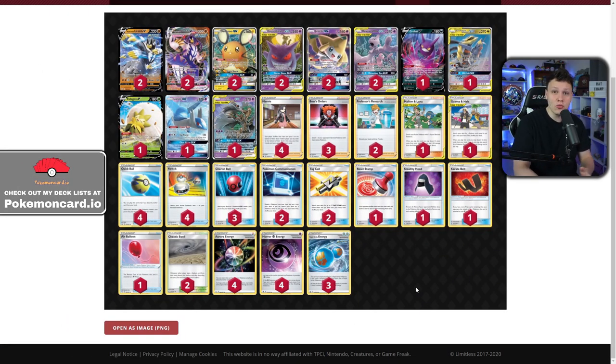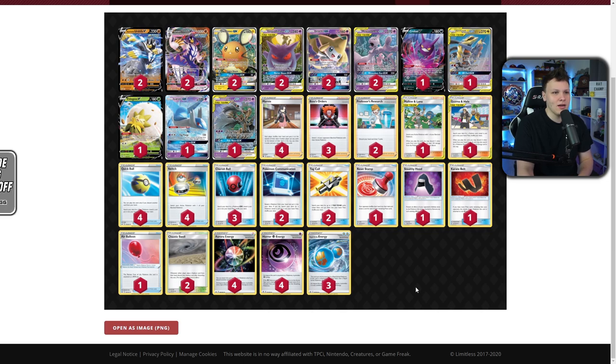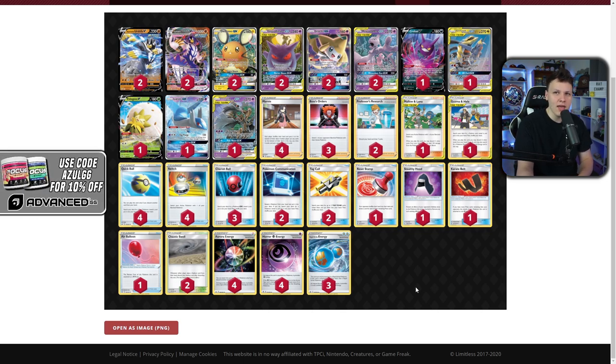Welcome back — it's Coolest Mondays, at least until I come up with a better name. Today we're looking at two lists: Simon Trotter's Mewtwo/Urshifu deck — I already made a gameplay video on that which you can check out — and Sanders' Centiscorch energy denial control deck, which I think is really cool even though I haven't played any games with it yet.